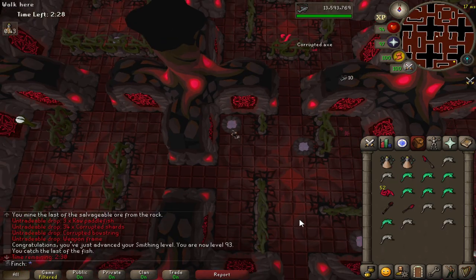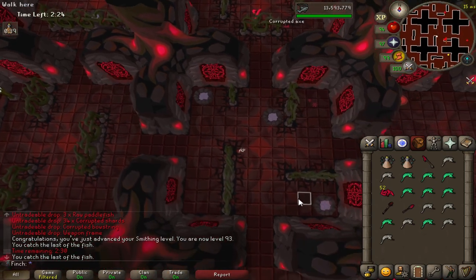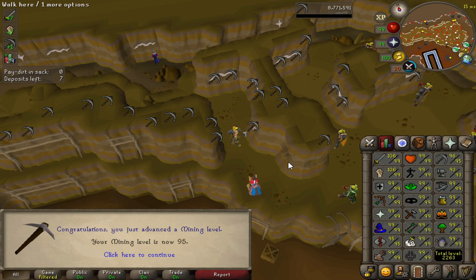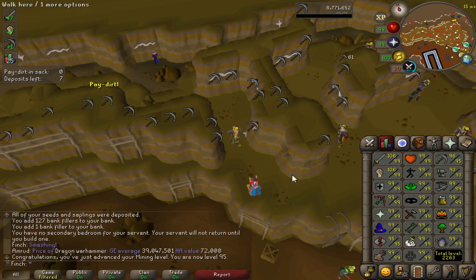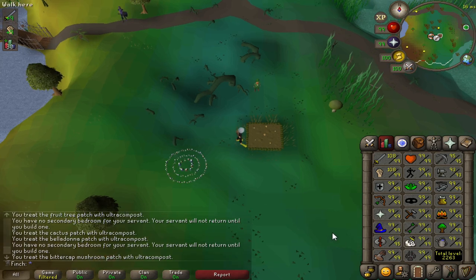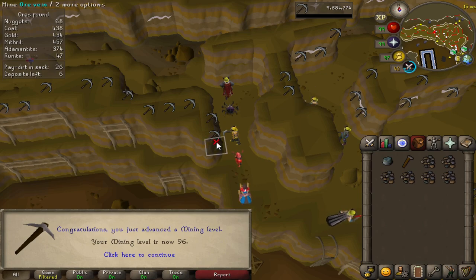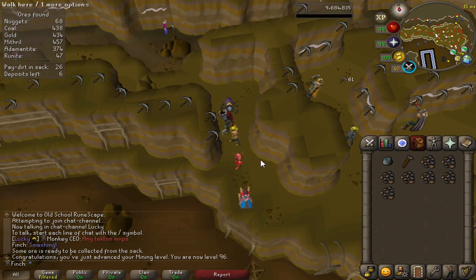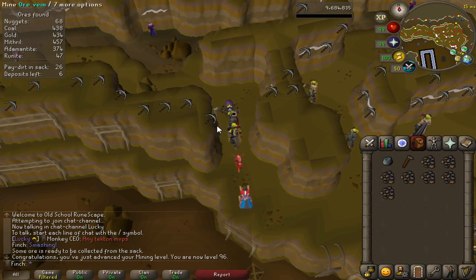I didn't realise I was that close to a level, which is why I've missed the level up message — that is 93 smithing here at the Corrupted Gauntlet. 95 mining coming in — four levels left to go. Chipping away at it — slow and steady wins the race. 50 million farming XP, a milestone I never really thought I would reach. I figured I'd either have the pet or have given up by now, but we continue on. It is my favourite pet and I really would like to get it. There's a guy on Reddit that went 200 million XP without the pet — I really hope I don't go that dry. And that is another mining level — 96.